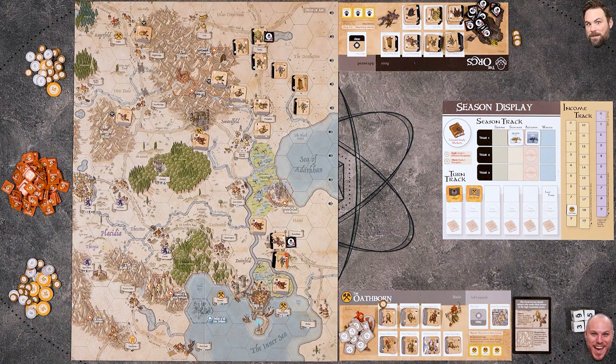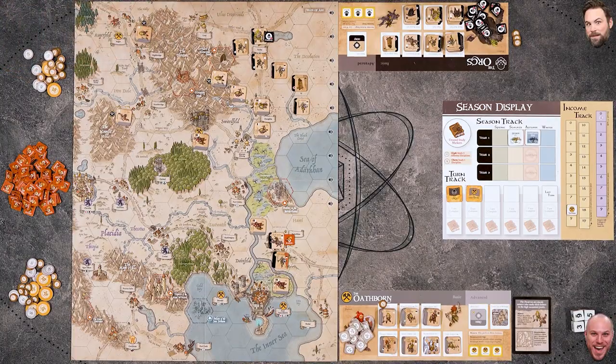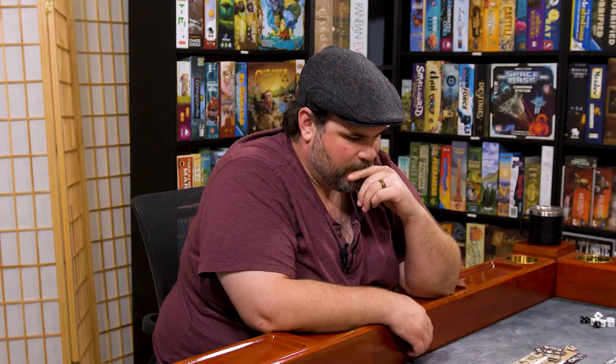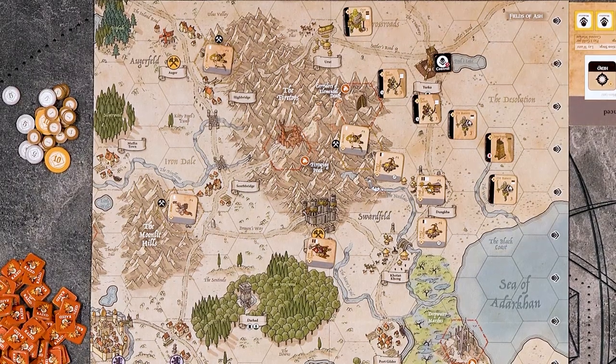Mike can lay waste - replacing a control marker with a raise marker - looting it for three gold, but losing the ability to build from that space. He decides to lay waste to one and replace it with a raise marker, still counting toward his goal and getting three gold. He keeps the other control marker since there are more people around. Then he moves his ogre one, two toward a settlement to attack.